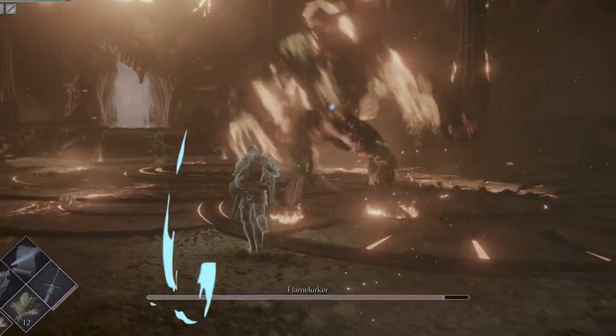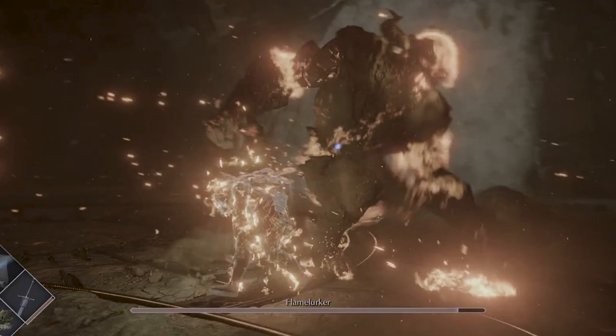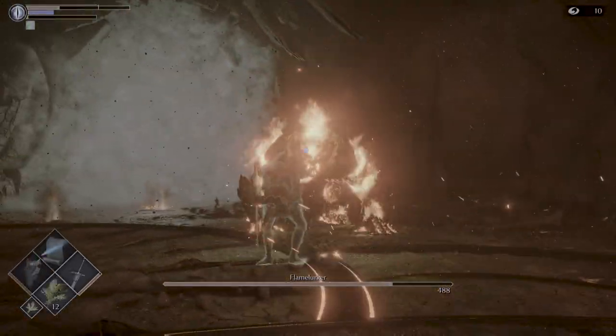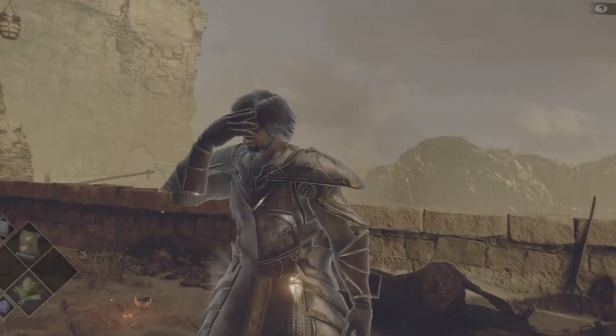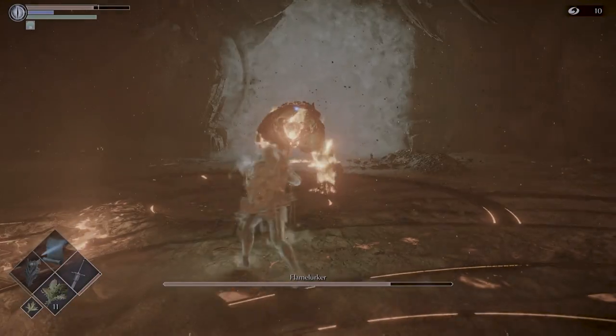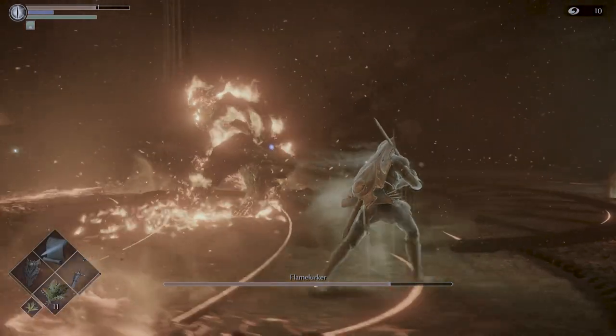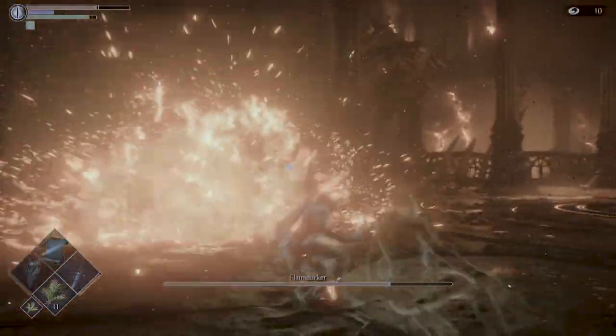I personally think that a faster weapon ends up being very good here. There are moments where you make contact with Flamelurker and he staggers until you finish your combo chain. This boss can also feel a bit frustrating for melee players when he attacks and instantly hops backwards, but to me, this was a way to give players some room to heal and prepare for the next attack.